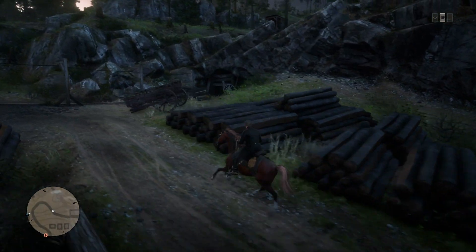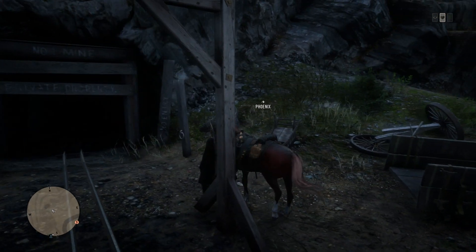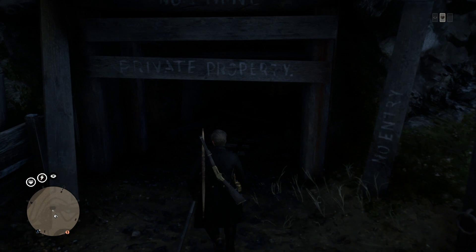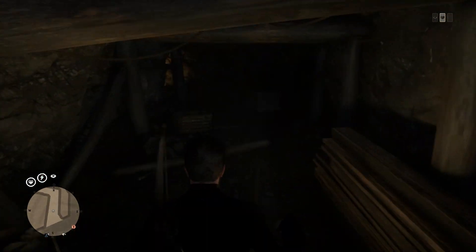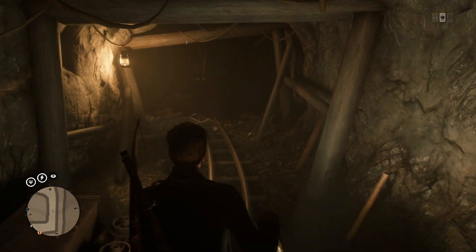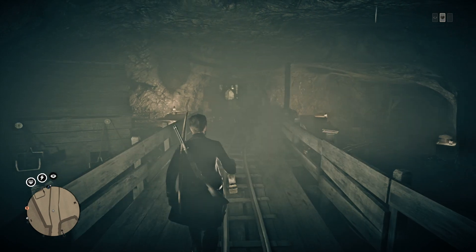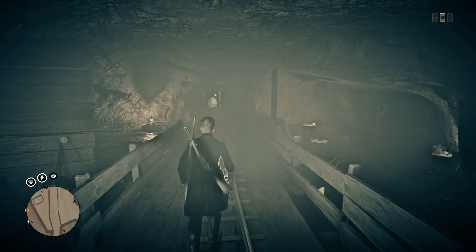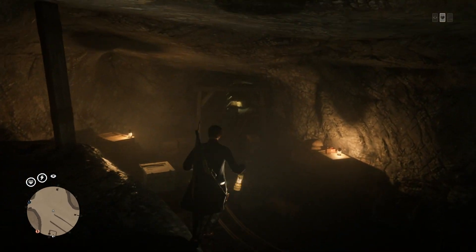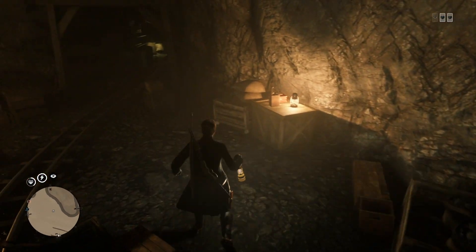Last but not least, if you encounter NPCs, you might notice they have really cool hats on them — you can actually take these hats. Unfortunately, you won't be able to store them or save them to any outfits, even if you create a persistent posse. What's kind of cool is you can still get all of the unique hats from single player — for example, if you go to Annsberg and go in the mine, you can find the miner's helmet which has a light that illuminates from it, which is incredibly useful, but unfortunately you won't be able to save it.